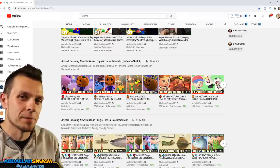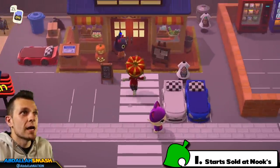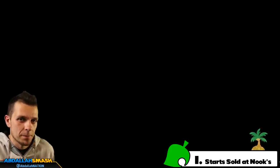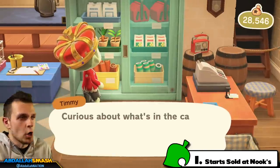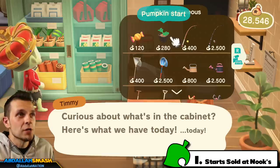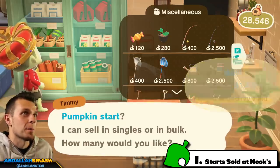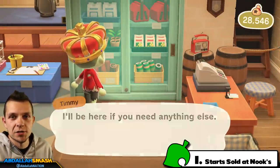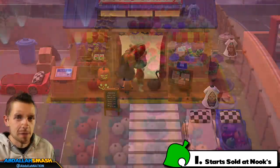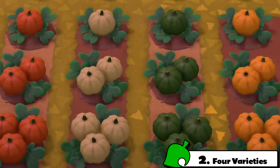The pumpkin update starts on October 1st. Once October 1st comes around, you can head over to Timmy and Tommy's, and inside you'll have access to purchasing your very first pumpkin starts — similar to bushes, flower bags, and other starts. A pumpkin start costs 280 bells, so stock up and buy them in bulk for about 1,400 apiece. If you have Leif in your plaza, he sells starts at half price. There are four different varieties of pumpkins: orange, white, green, and yellow.